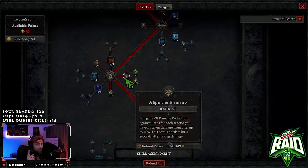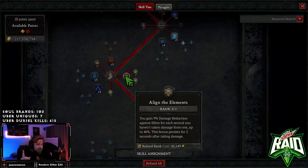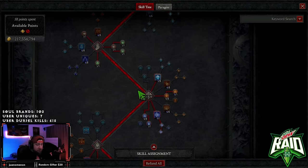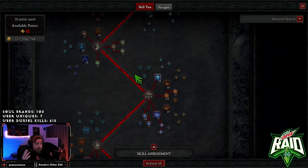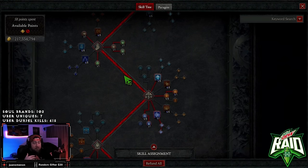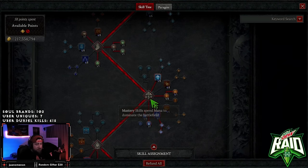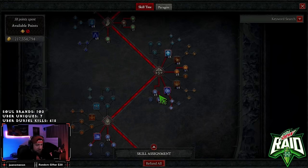First we've got three points into Mana Shield Protection as well as Align the Elements for maximum magic damage reduction and a barrier — this build relies heavily on having a barrier. Then one point in Blizzard. You might ask why: it gives us our cold damage alignment for Tal Rasha's, but more importantly it freezes a lot of enemies and has a high lucky hit chance, which is really good for the build. We're doing Inner Flames for Devouring Blaze for even more damage.